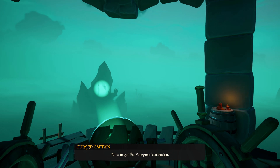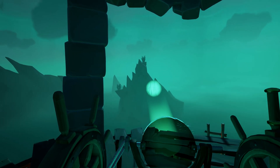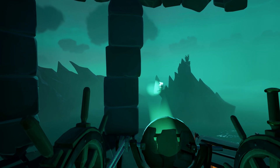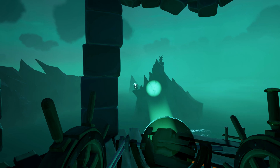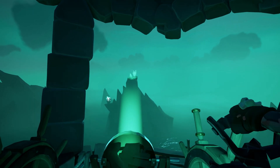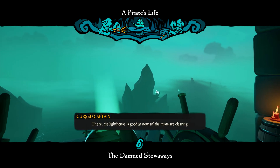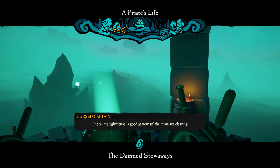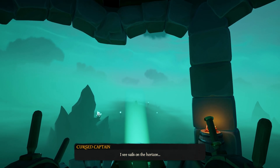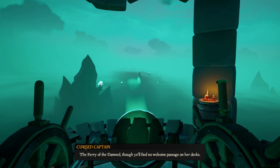First you need to light up the brazier here to get the ferryman's attention. Once you get his attention and shine the light upon him, you can light that brazier where we cleared the way with those sails. Shine the light upon him first — and there she is, the Fairy of the Damned.